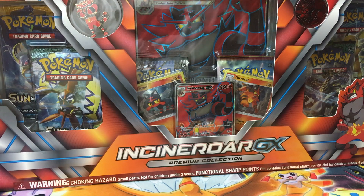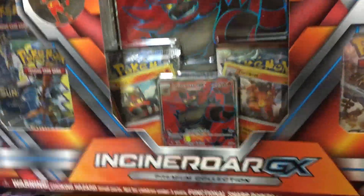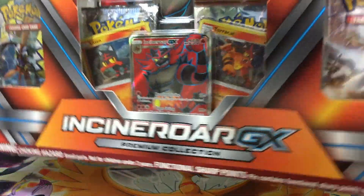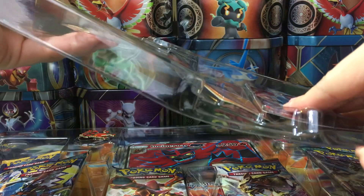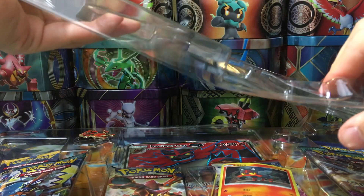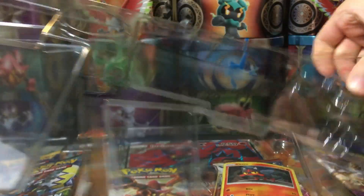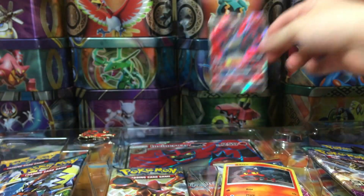What's up guys, I'm that one Venusaur and I'm going to be opening the Incineroar GX premium collection box — another great find from GameStop. I've actually never opened these premium collection boxes from the Alolan starters: the Incineroar, Primarina, and Decidueye. So this is the first time I'm opening them. Let's see if they're worth it. I already like the coin and this full art Incineroar GX card — it looks so cool.